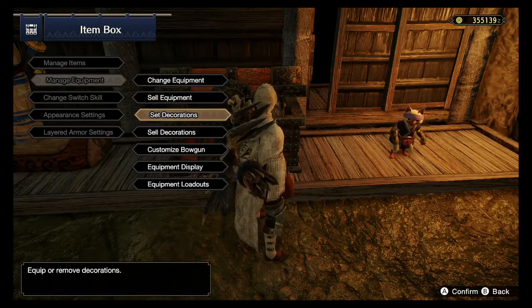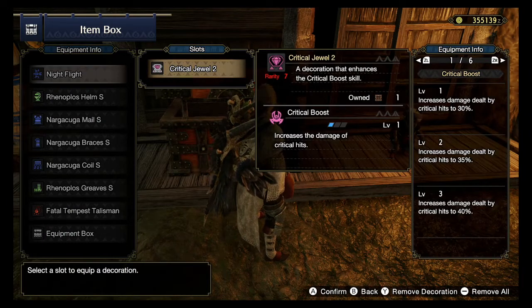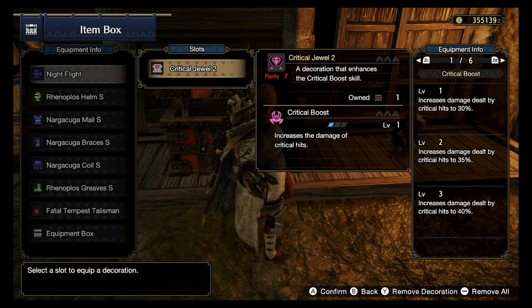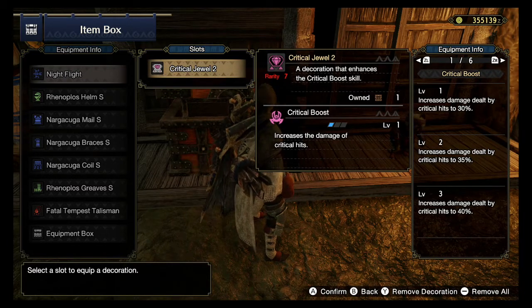I noticed something about the decorations I wanted to show you guys for any crit-based build. This is my Critical Jewel 2 — it's a level 2 slot, so it's kind of hard to slot. The first one gives your critical hits 30% more damage, which is incredibly awesome. However, getting two more Critical Boost gems is very hard — you need to acquire Apex Flame Sacks from Apex Rathalos, and you need two of them per one gem. And you're only getting another 10% more for your critical damage from each additional gem.